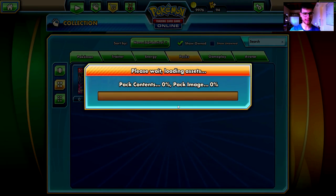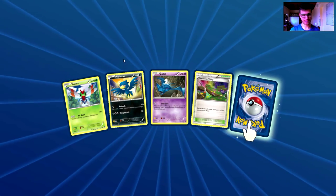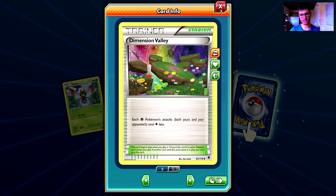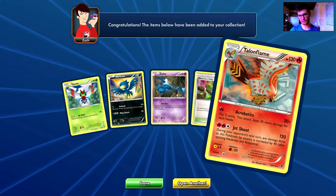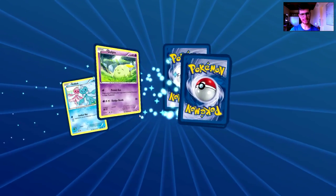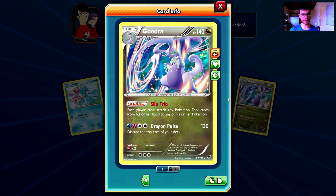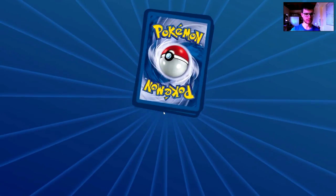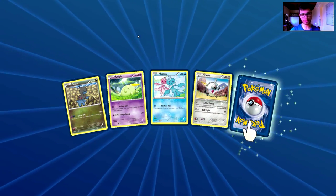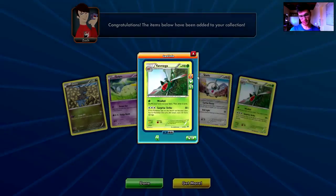Three five-card Phantom Forces packs — I hope these give me my EXs. First pack has an EX — awesome! But we also have Yanma, Murkrow, Zubat, Dimension Valley — very good card — and the rare is a Talonflame, not an EX. Second pack: Frillish, Golett, Munna, Zweilous, and the rare is a Goodra — holo rare, 'each player can't attach any Pokemon Tool cards from his or her hand.' Nice! Third pack: Dino, Golett, Frillish, Clefki — one of my favorite Pokemon of all time — and the rare is a Yanmega.